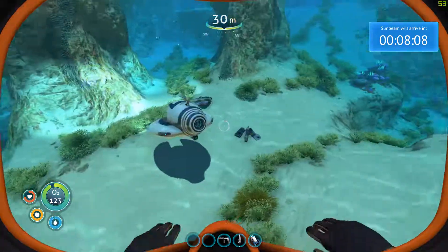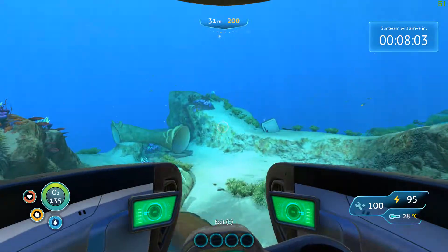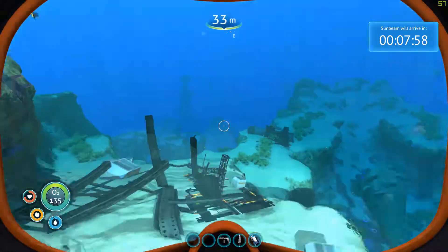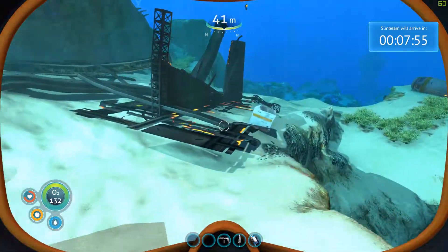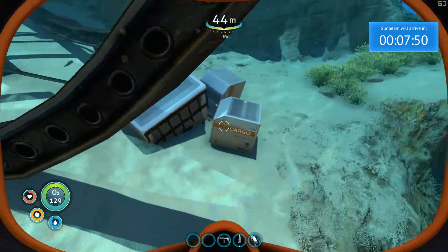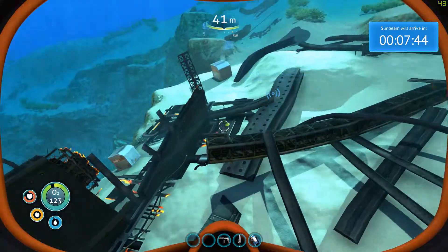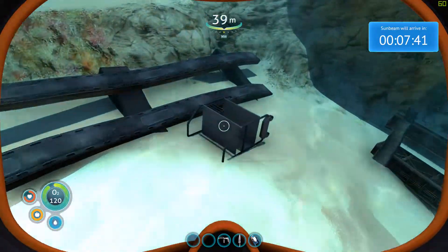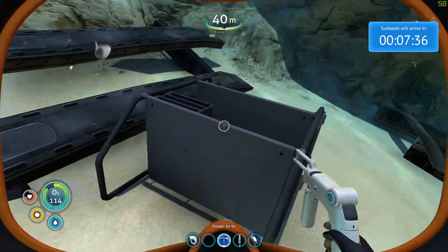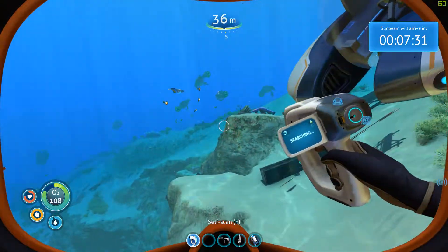I'm gonna be looking for stuff as we go because it's necessary to find new things. There's a door — let's see what this is. I don't know if I've ever been here. Seaglide. Nothing. The big cargo containers hardly ever have anything in them. Can't scan that. There's a lot of those guys just hanging out.